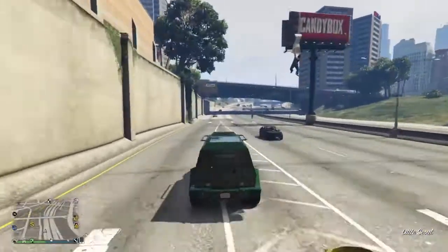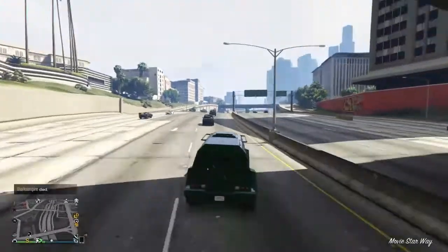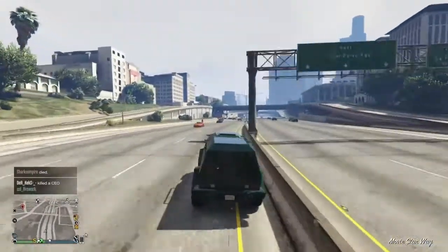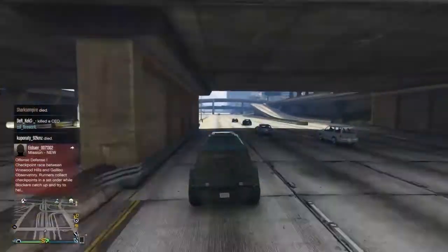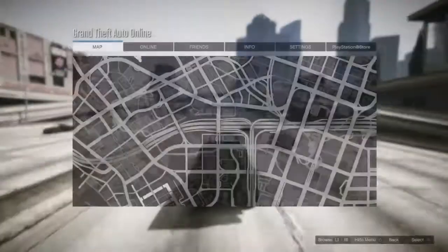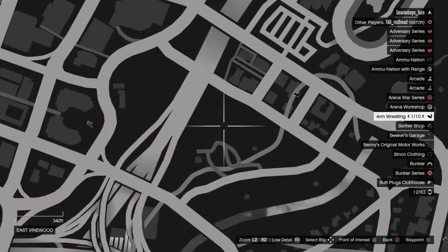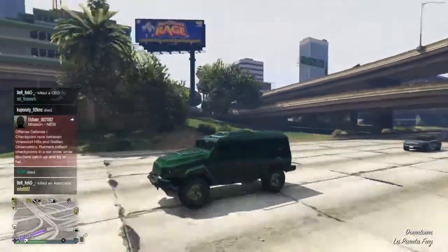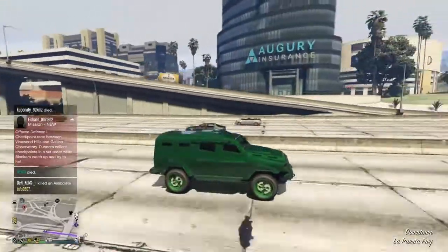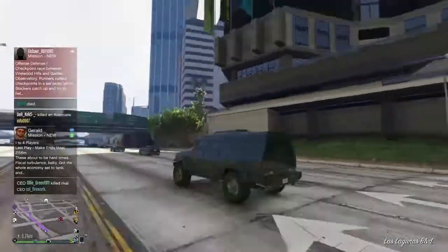So the first one — this is a pretty good one if you like killing people with the peyote plants, like other players or just NPCs, because there's usually a few NPCs around the casino. So if you go into your map and you mark just up at this park, you will just look in that park and I will show you what to do. It's the park near the casino.